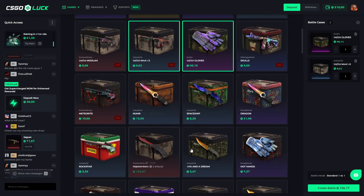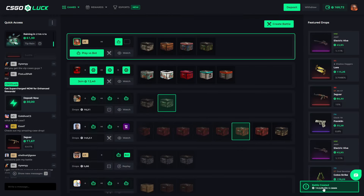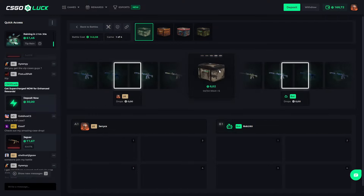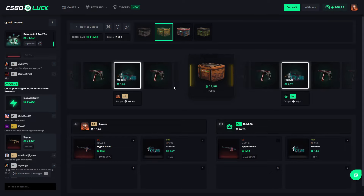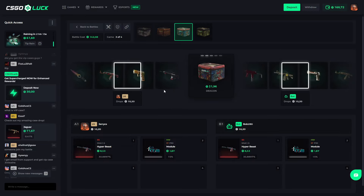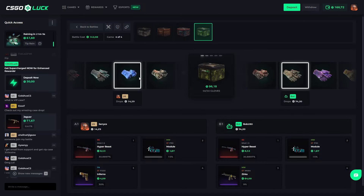Let's do the 50/50 gloves, 50/50 M4 — something cool. There's a bot so now we'll start within like five seconds. If you wouldn't be waiting on a bot, that time for waiting would be different. I thought for a second that would be like 2000 coins or something. Yeah, we pulled the same item. We need to pull something huge here — oh please.